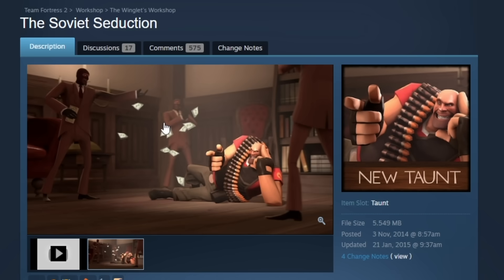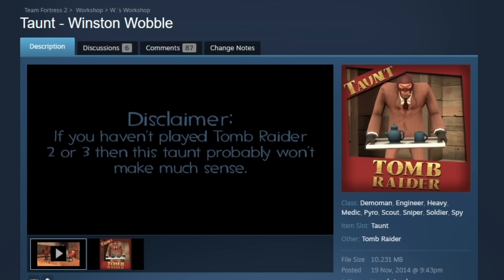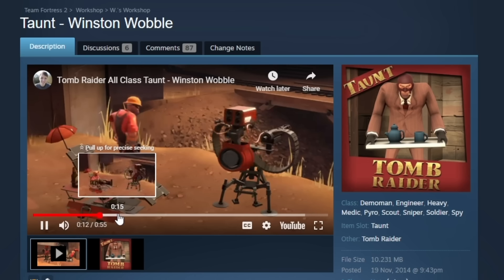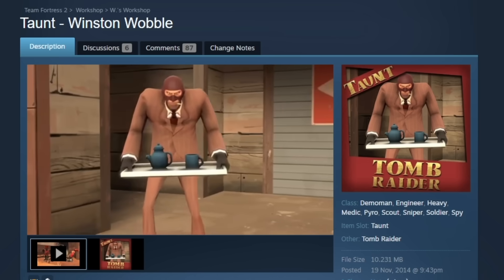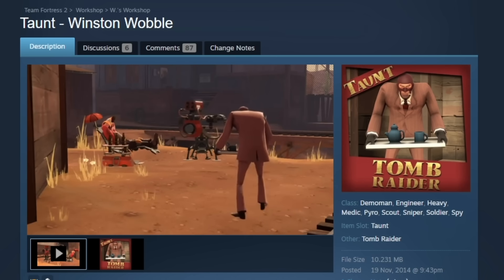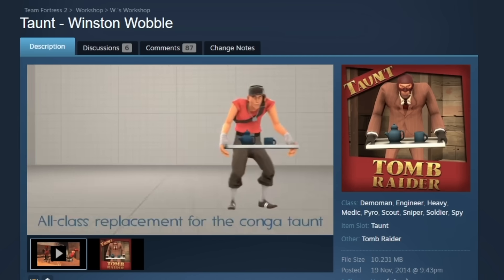Another one, also deleted — Soviet Seduction. We still got the image so we can kind of imagine the rest, but unfortunately this one's lost as well to time. The Winston Wobble, however, isn't. So in Tomb Raider there's this creepy butler that just creeps around. Someone made it for spy — there he is, the creepy butler, just creeping around. It's so weird, but seeing a spy creep around like this on 2-4 would be very funny.